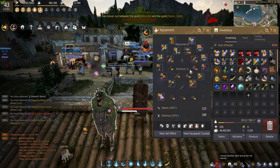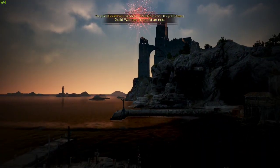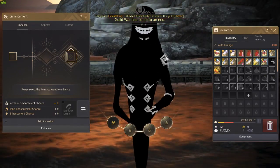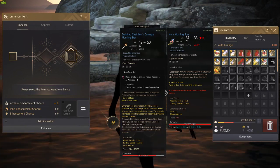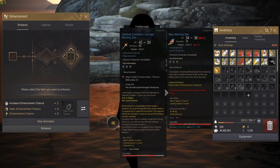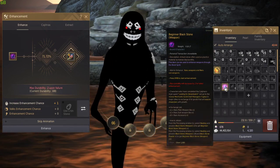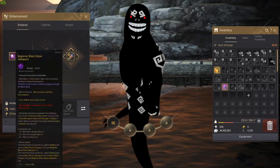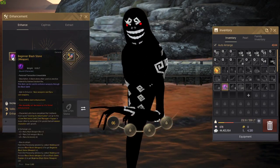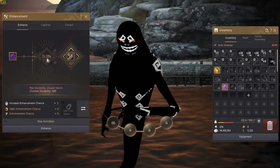To improve your gear, you click the beginner black stone and then the corresponding item — whichever armor piece or weapon piece you want to improve. The type of black stone depends on what you're enhancing. If you use a weapon, you need a weapon beginner black stone. The amount required is shown on screen, along with the percentage chance to succeed.